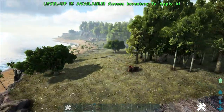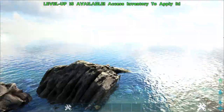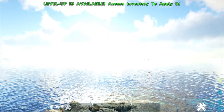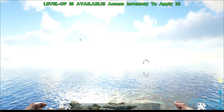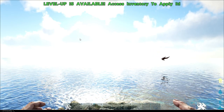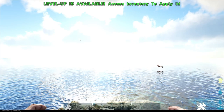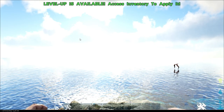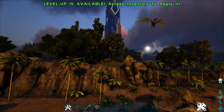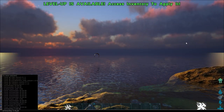One more quick tip: if you want a sweet sunset or sunrise photo but don't want to wait for the sun to set or rise, there's a console command to get the exact time of day you want. Press the Tab key and type 'setTimeOfDay' — it uses military time, so you may need to convert. For example, type 6 o'clock and boom, you've got a nice sunrise.